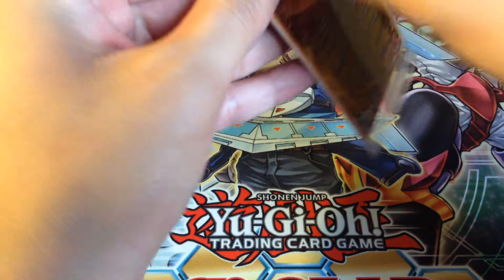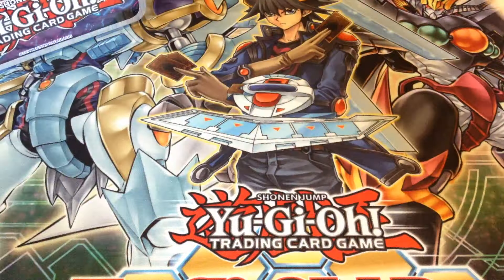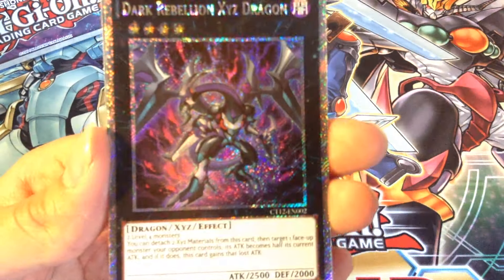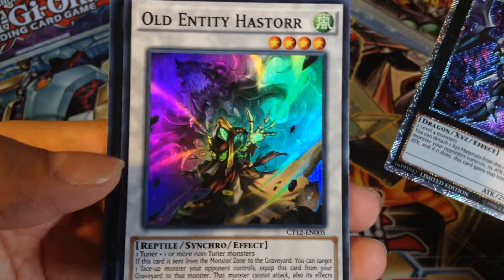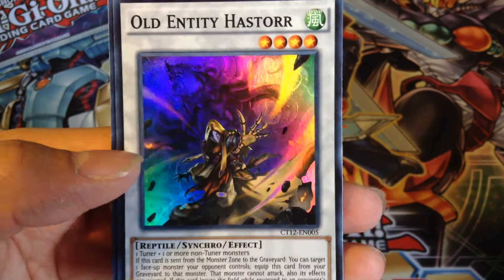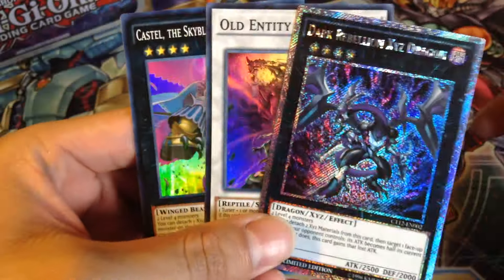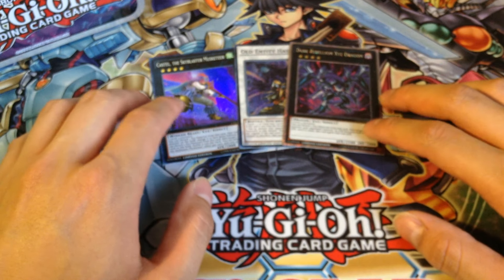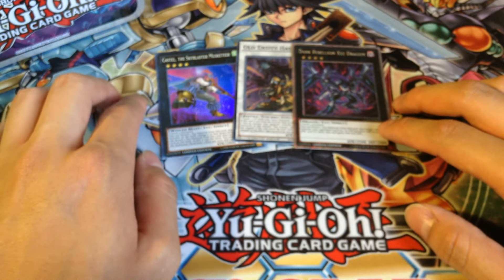That one got the Promos. So Dark Rebellion XE Dragon, really good rank 4 for the level 4 decks. Old End to the Aster — the other one, not as good as Nodin but I think it looks way cooler than Nodin, I think it looks really awesome. And then Castail, another really good rank 4 monster. So, Promos — I'm not sure if these guys got reprinted. I remember last year's Megatins, the Promos were in the Megatins set as well. I'm not sure if it's the same for this set.